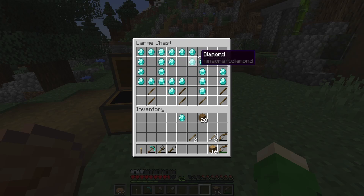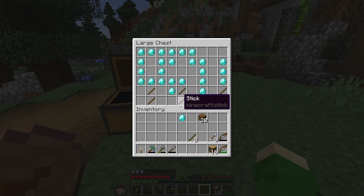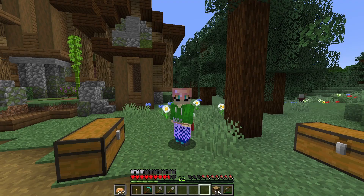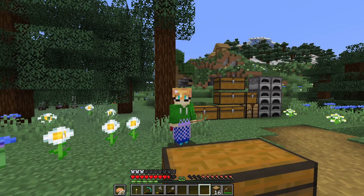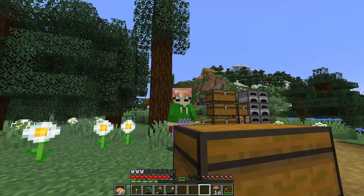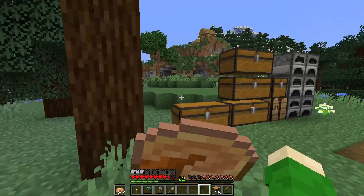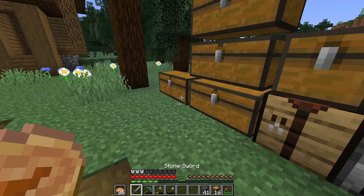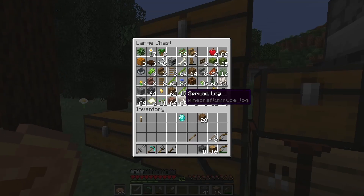I have my leggings, helmet, and boots. I have a pickaxe, another one, an axe, a sword, and a shovel. You may have noticed I'm not getting a chestplate, but I am getting another pickaxe — that's mostly set up so I'm not wasting any diamonds. I'm going to be getting an elytra soon anyway, so spending diamonds on a chestplate feels kind of worthless.